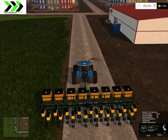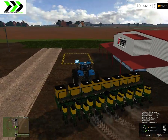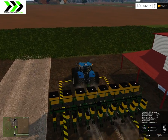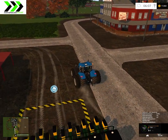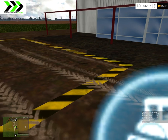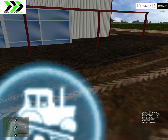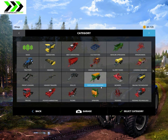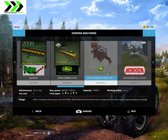We'll go over here and sell this seeder, which is cool — I like it. The boxes look so big. It worked okay, and we're going to get another seeder. We got 20,000 for it. So we need about 80,000 something. We'll go into mods and then sowing machines.